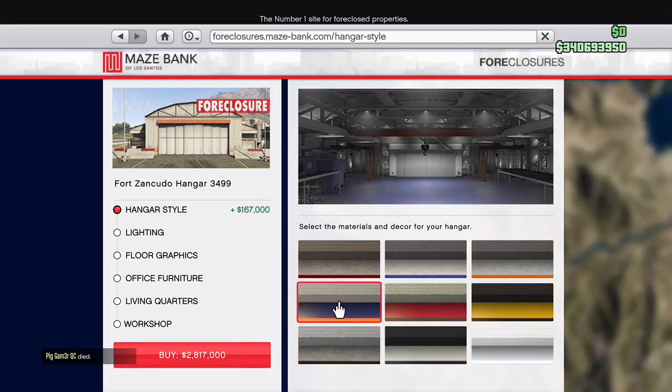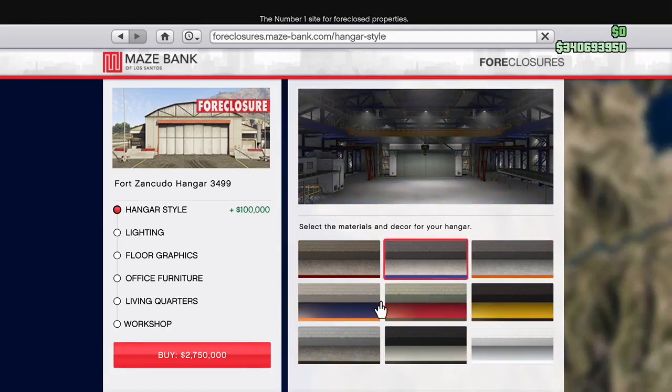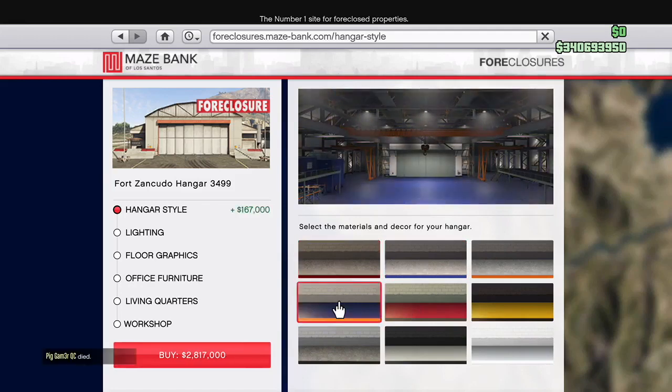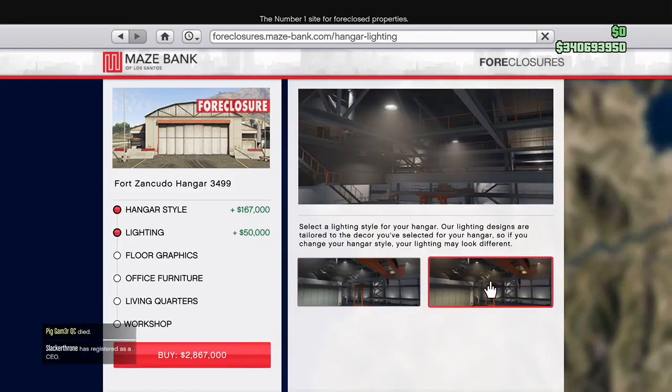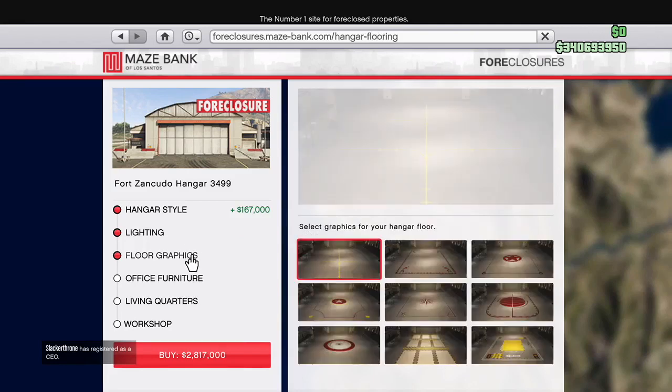Now as for the hangar styles, these are all the customization options. You know I got to go with blue, same as my crew color. I was looking at each blue one - $167,000, not bad, I'll take it. Now we go to lighting - kind of pointless, I believe. The golden lighting wasn't really working with me; I wanted the clear one, so I just went for the clear one. That other one really didn't fit well with blue.